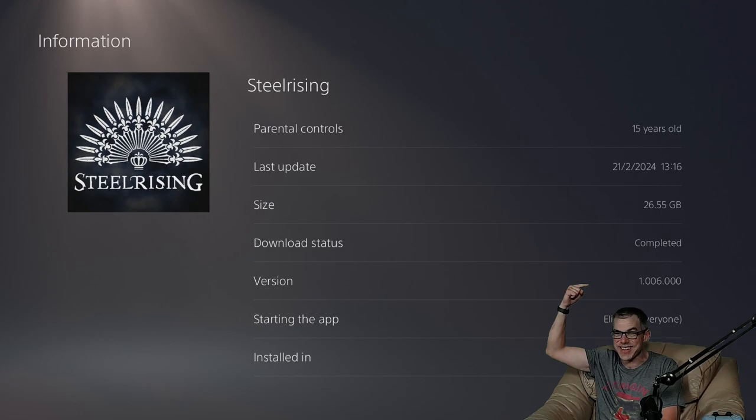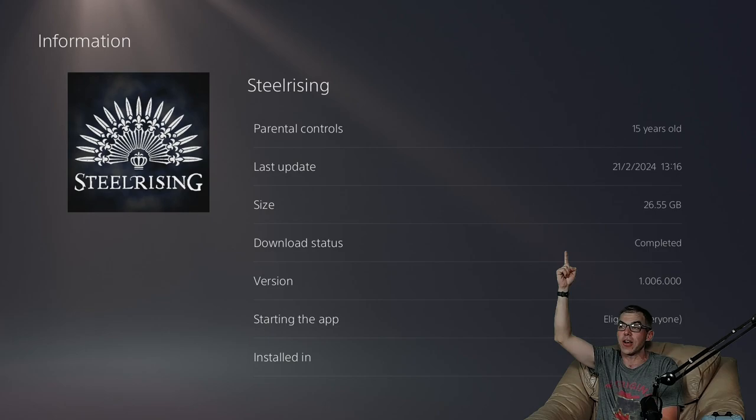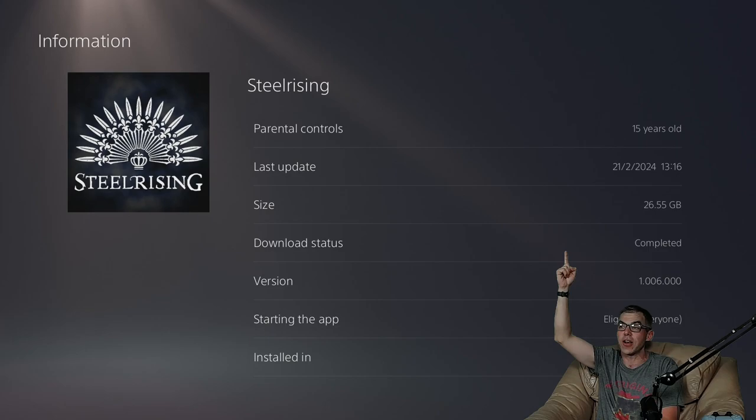Steel Rising is currently version 1.006.000, and the full and complete install size is 26.55 gigabytes. Thank you very much for watching Let's Install here on Geek Aloud. Please check out the Gaming Enforcement Agency — that's our video games podcast here on the channel. Like it, subscribe — you'll never miss it.